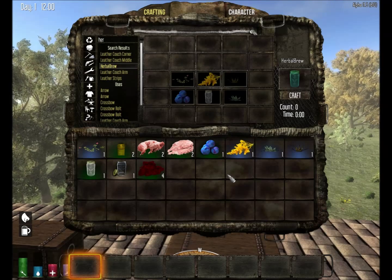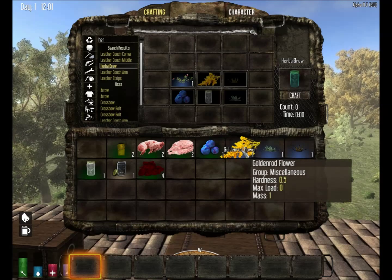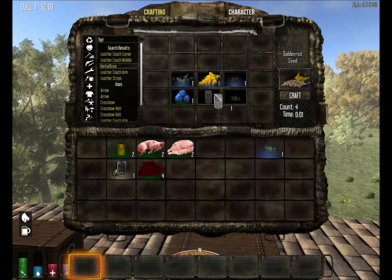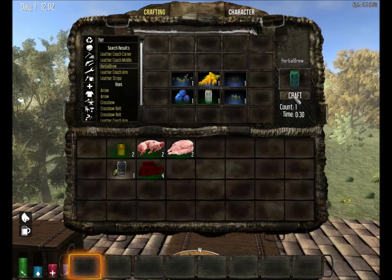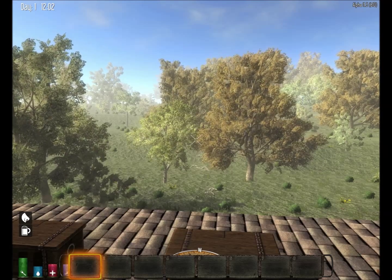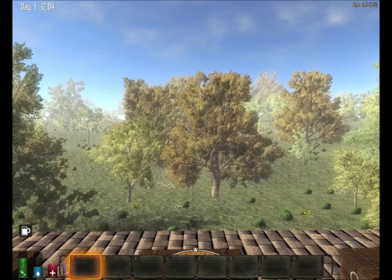For herbal brew the recipe is: chrysanthemum, goldenrod flower, yucca plant, blueberries, grain alcohol, and aloe vera plant - and that gives you herbal brew. Herbal brew will be used in later recipes. I'll put away those items so they don't clog up my inventory.